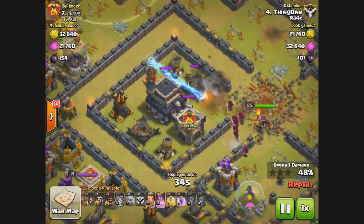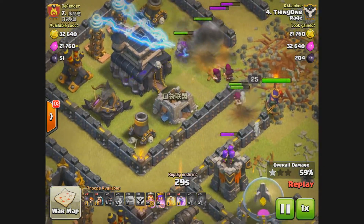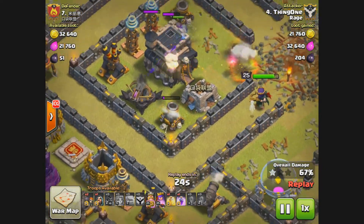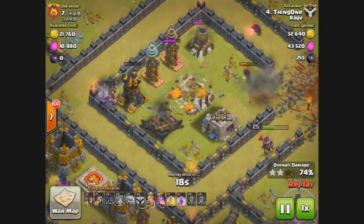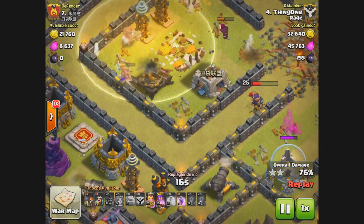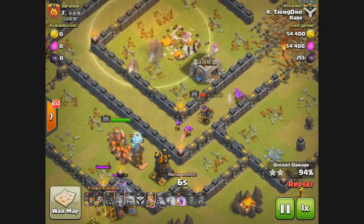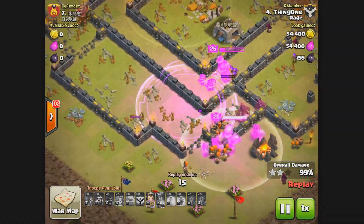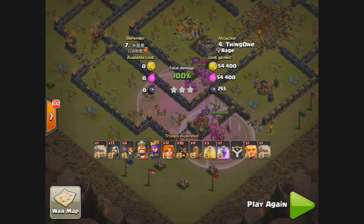Two golems are soaking up all the damage in the center. There's a spring trap and giant bomb city right below the Town Hall, and those wizards fall for it. A wizard is working on the Town Hall — Town Hall is about to go down. The Archer Queen takes it down and starts working on the elixir storage, then takes out the cannon. The Barbarian King is still in good health. A rage spell was used very late in the game — he didn't really need it — but he used it and secured a three-star attack. Awesome attack.